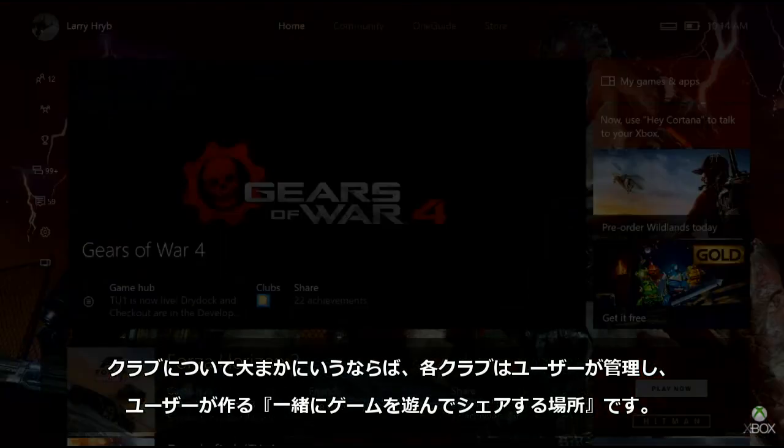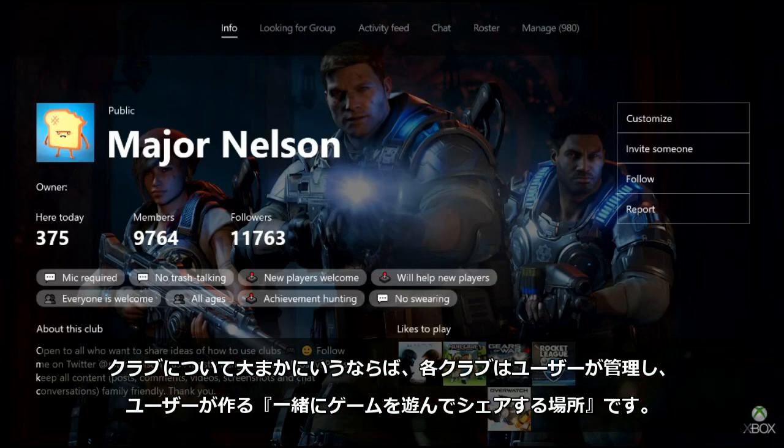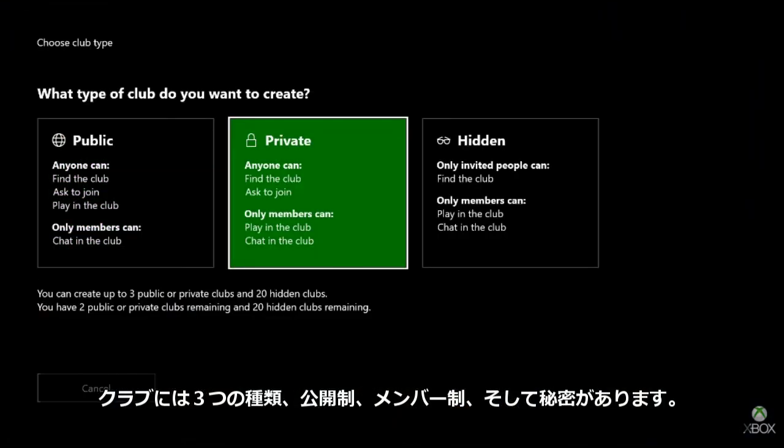To give you a brief overview of clubs: clubs are spaces where gamers can come together to play and share. There are three different types of clubs: public, private, and hidden.